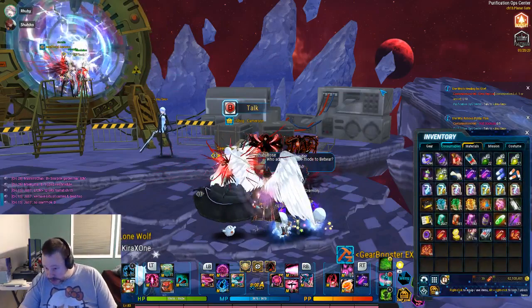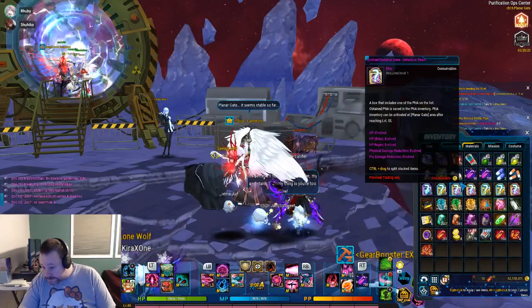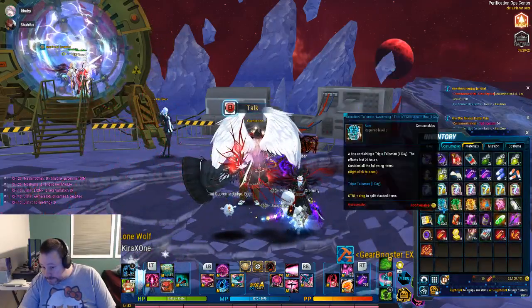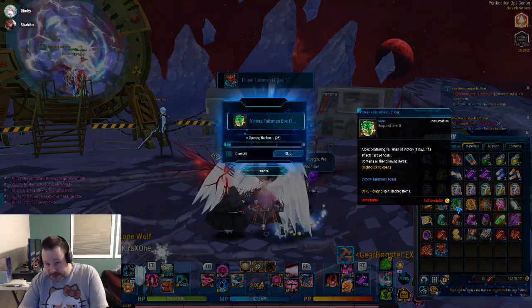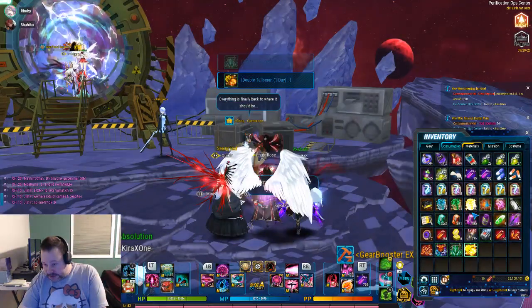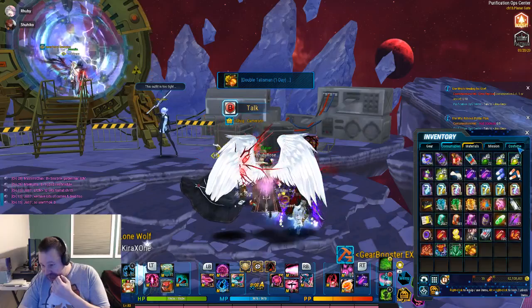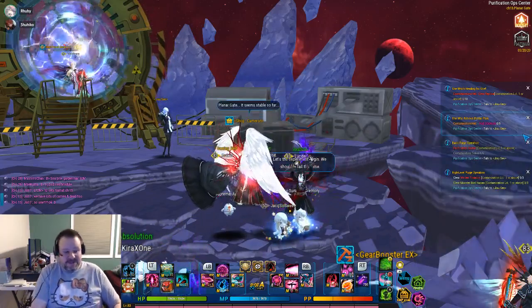Let me see if I have talismans — I do, but where are they? Triple talisman, victory talisman. I might as well use a lower wealth talisman. And there's that.